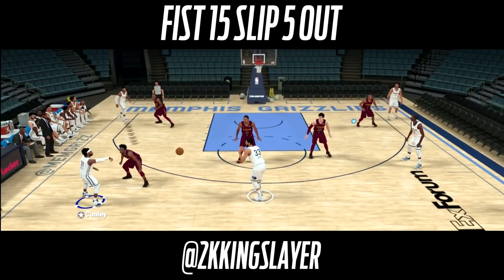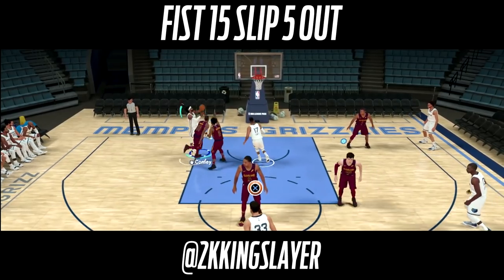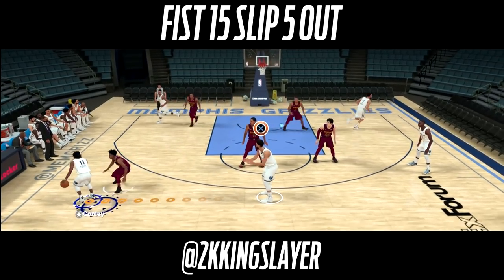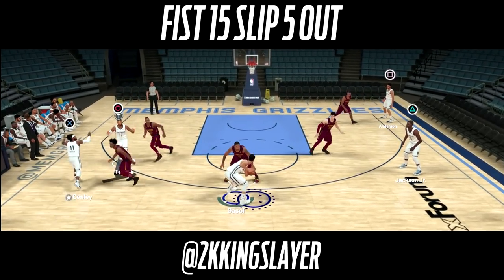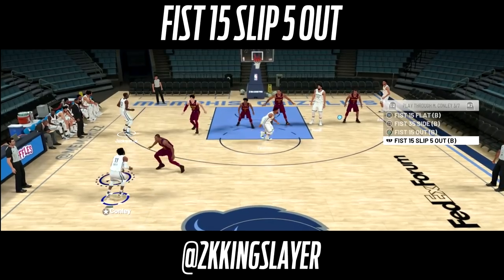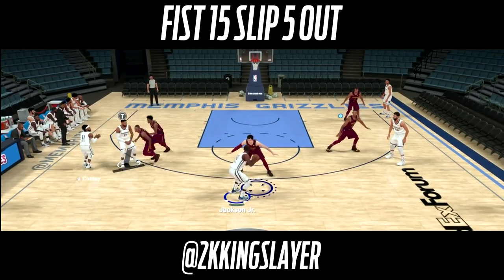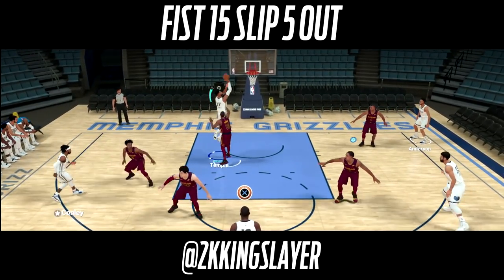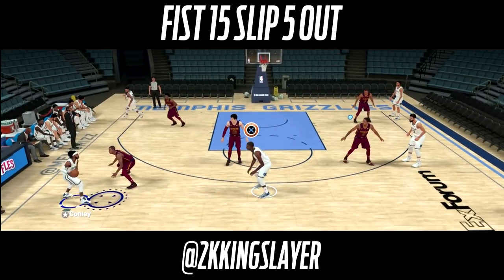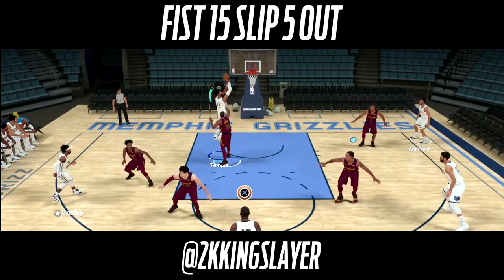Here's another option from the same play: this time make the initial pass to the center, then the guy from the corner comes up and sets a baseline screen — Mike Conley comes around for an easy layup with nobody there to meet him. You can also get the screener to slip, which is literally why 'slip' is in the play name — he slips the screen and finishes inside.